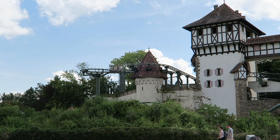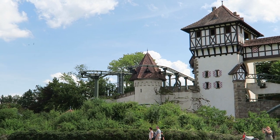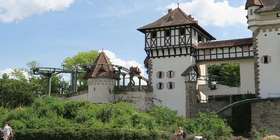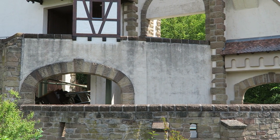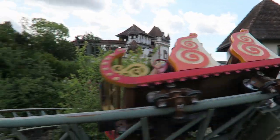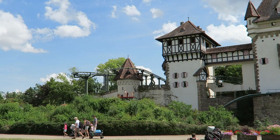Gerstlauer built their first bobsled and first coaster in general at Trippstril in 1998 with Gesenkte Sao. Drakenrit has a lot of similarities to that ride. The layout is near identical — it has the same progression of elements, going from a drop to hairpin turns, to a double helix, to bunny hills, and to a helix finale. The first half has some theming as well on both rides.